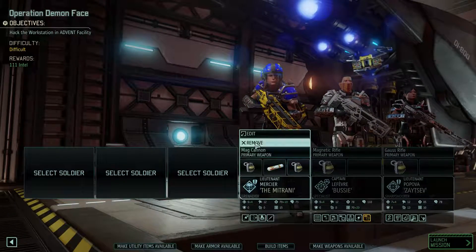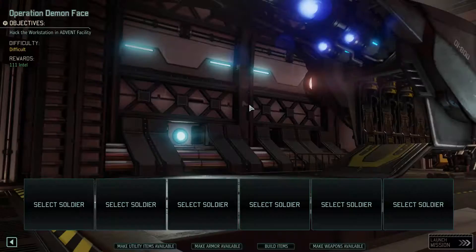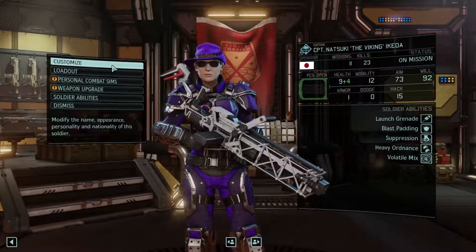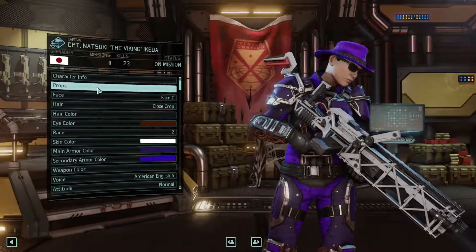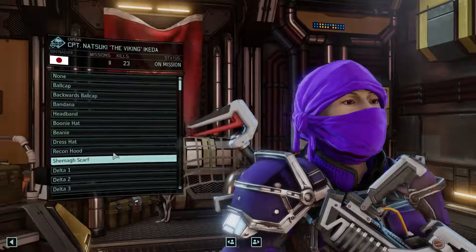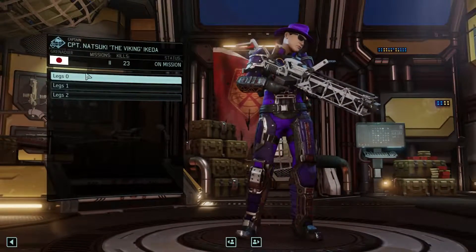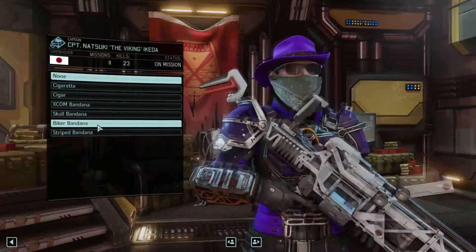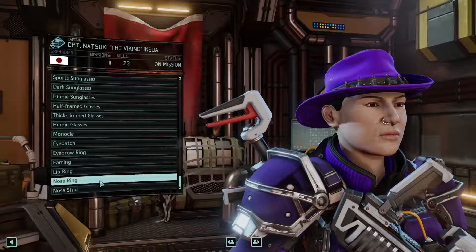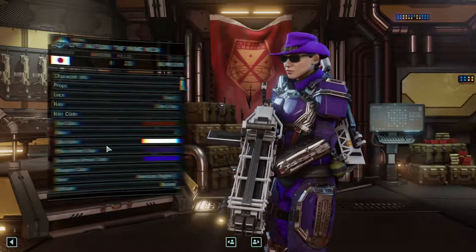We are going to remove all of you guys, build our team from scratch so I can remember what's going on - gather all the utility items, armor and weapons. I also need to show you something - there was a new DLC dropped which apparently increases the number of props you can have. Let's take a quick look. Actually it seems it's not installed, which is irritating. No matter, on with the game.